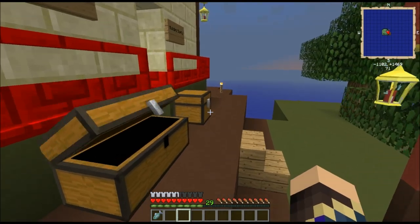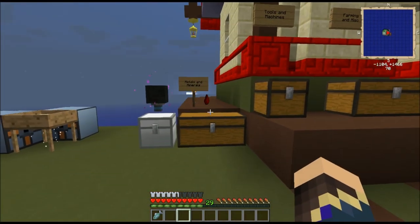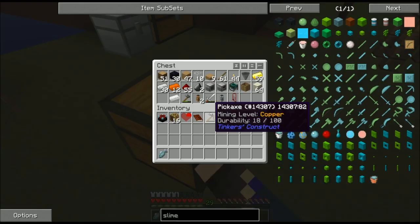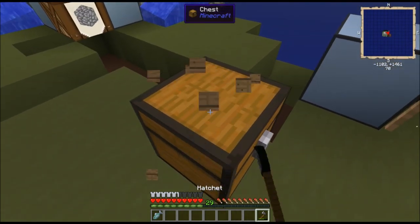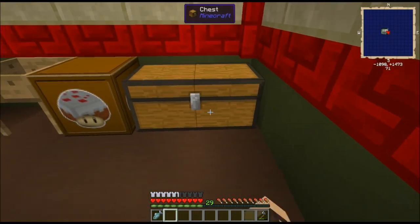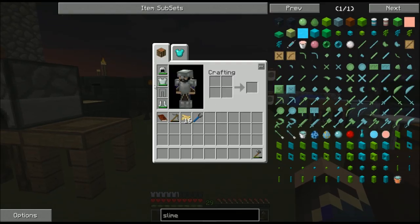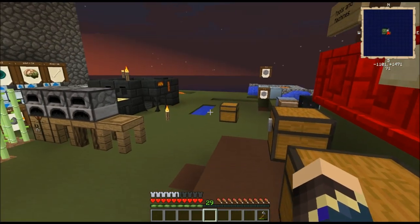I set up a couple of signs on my chests between last time and now. This is all the stuff I'm going to be using in this episode - I've actually got some plans on progressing through the quests. Now I have enough room for all of the rewards in one place. We'll do something with that enchantment table a little bit later. It would be nice to enchant some armor, but I don't want to use my experience on a default enchanting table unless I absolutely have to.